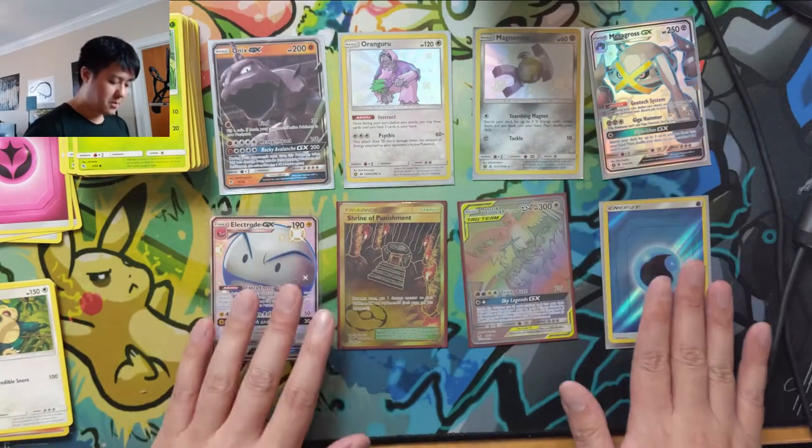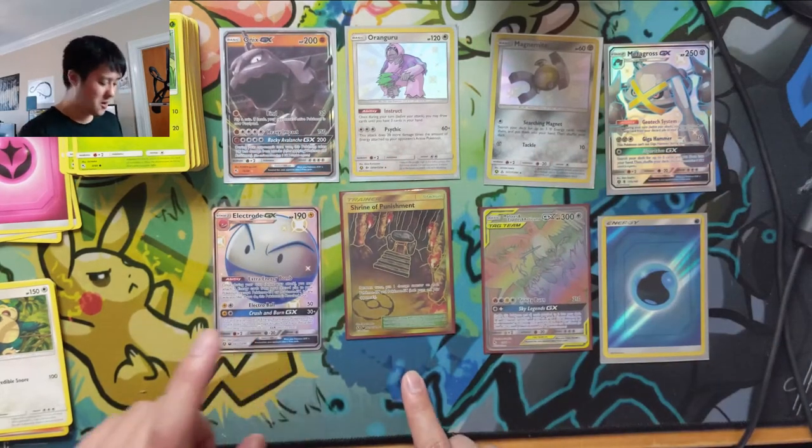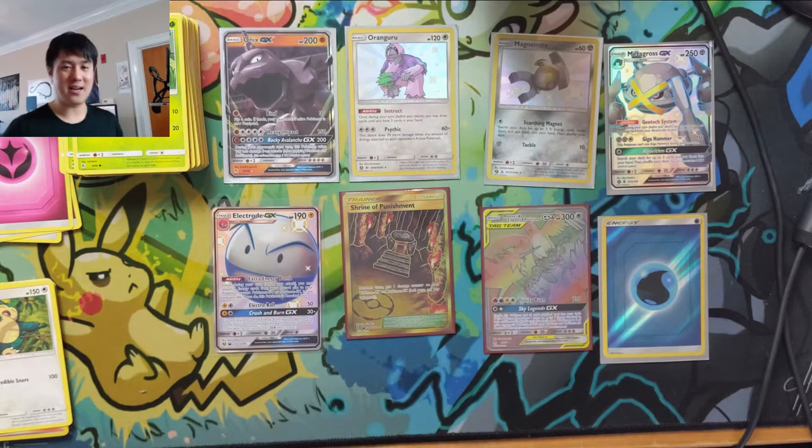That's going to be it for today — very nice opening! Six hits plus an energy and the promo, we got a Rainbow Rare, we got a gold card, and we got one shiny GX. I give this two thumbs up! As always, thanks for watching, hope you have a good day. I'm Wanted Turtle and I'll catch you guys next time.